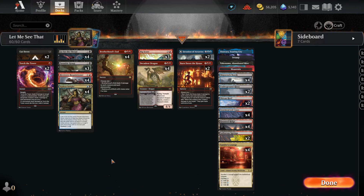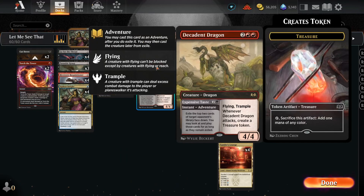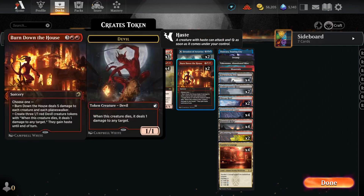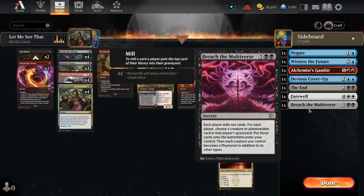It's not a good deck in any way that I believe, but it definitely is one that I will have a blast with, because this deck basically steals our opponent's stuff. We're going to do that with cards like Siphon Insight, cards like Decadent Dragon, and also cards like Breach the Multiverse from the Invasion of Archivos into our sideboard.